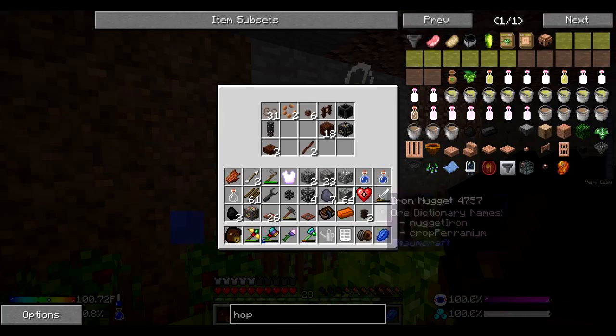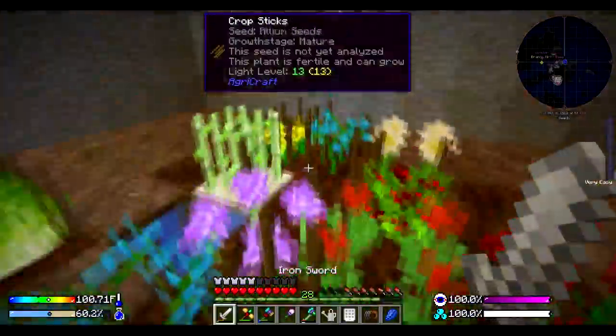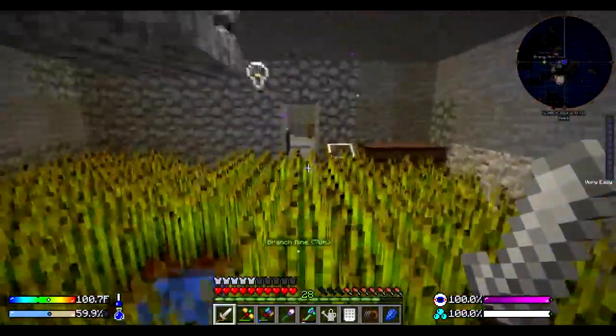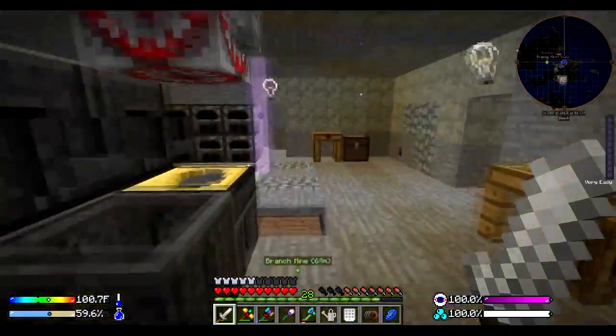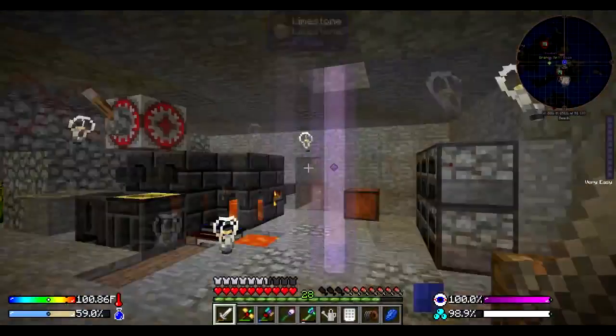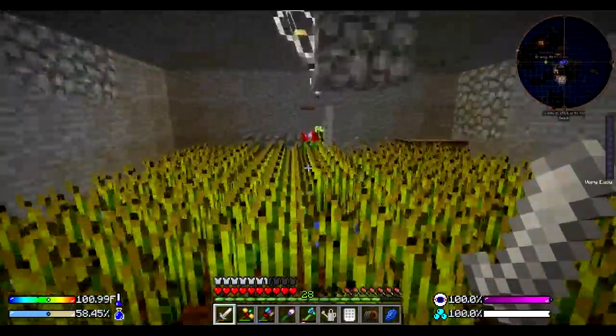Let me quickly shove some stuff in this book bag so we don't waste that iron nugget. We're going to waste some tea leaves, oh well. These plants are all basically 1-1-1, just basic old plants. It looks like mutations are enabled again.